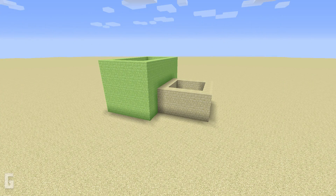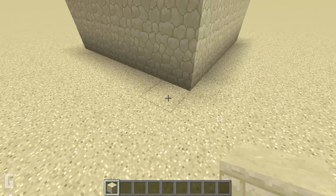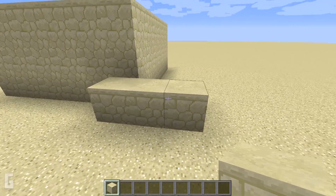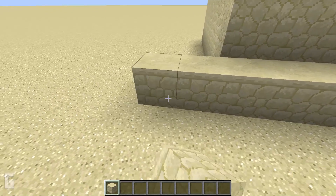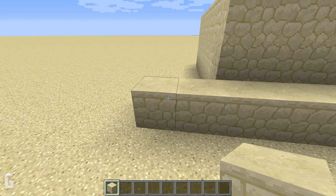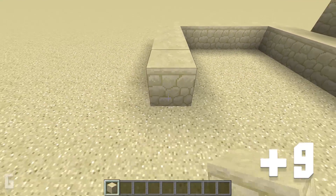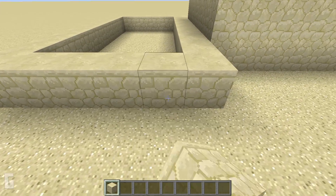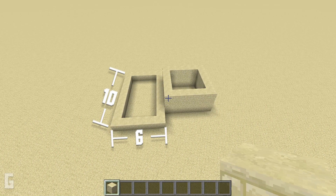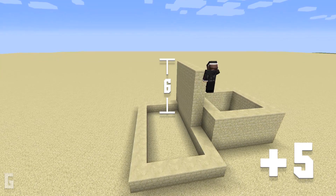Step 2. Next let's create a rectangle on the left side of the square. For this step we will need 168 sandstone blocks. Make the rectangle 2 blocks longer in the front and 2 blocks longer in the back as well, making the length of this new wall 10 blocks wide. Then make the rectangle a total of 6 blocks wide in the back, making the total length of this rectangle 10x6 blocks wide. Then let's add 5 additional blocks to the base so the wall is now a total height of 6 blocks tall.